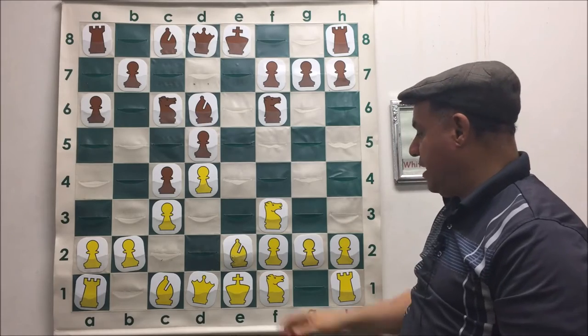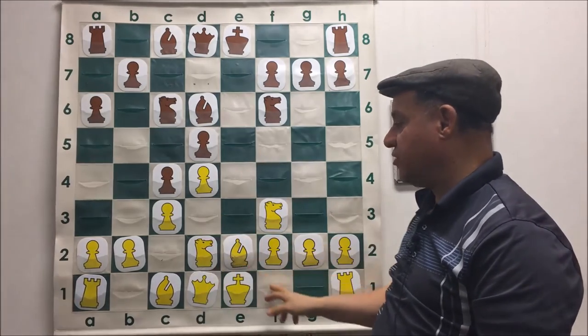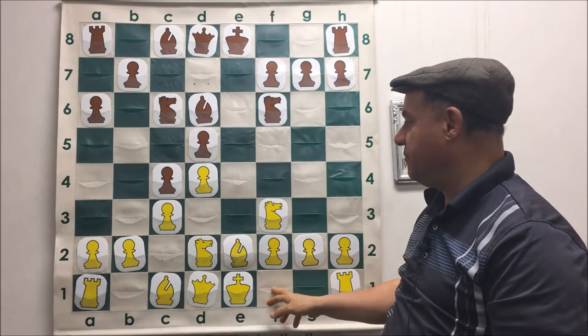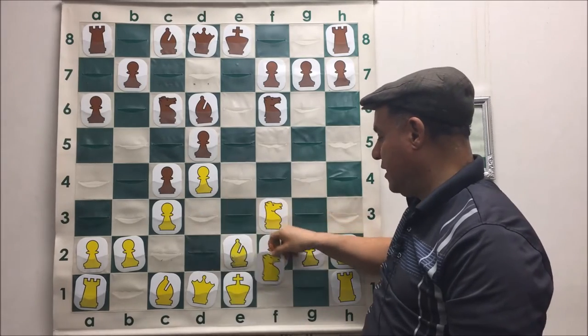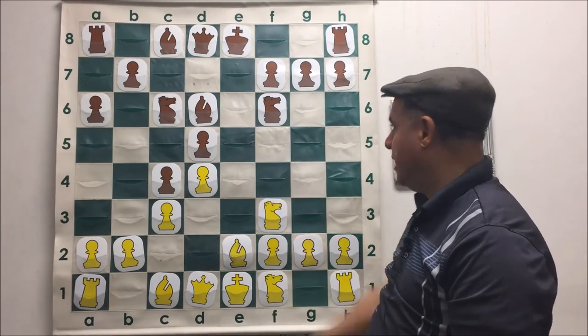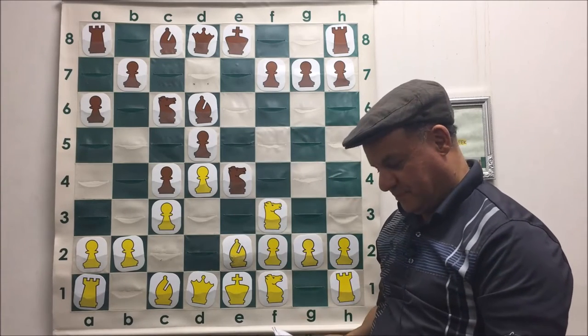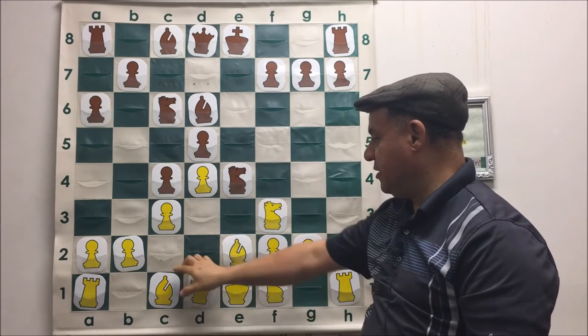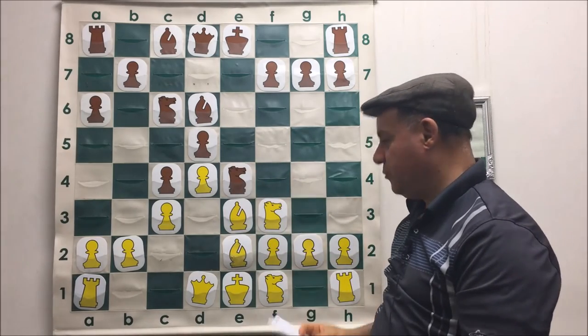Every time your opponent makes a decentralizing move — Knight F1 is an example, getting away from the center — the square it gives up, you want to occupy. So what's the best move against Knight F1? Knight E4. Carpe Diem. White to play, Bishop E3 — still part of opening development. Black to play, castles.